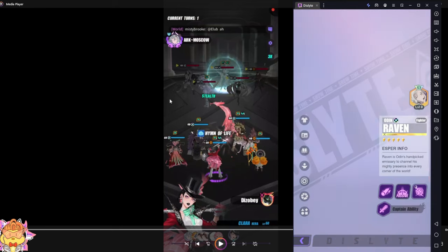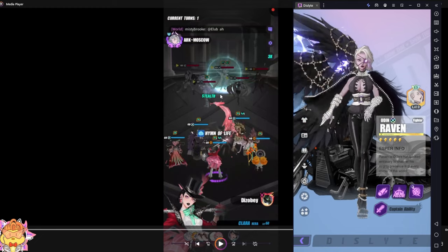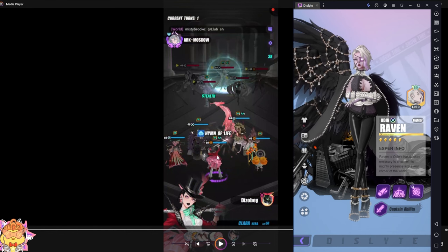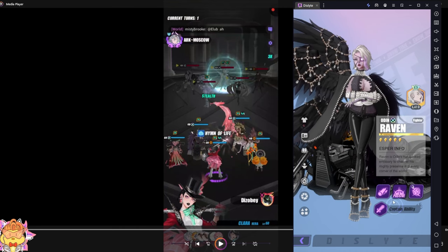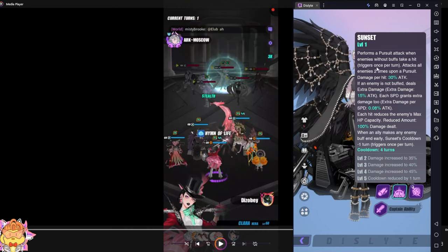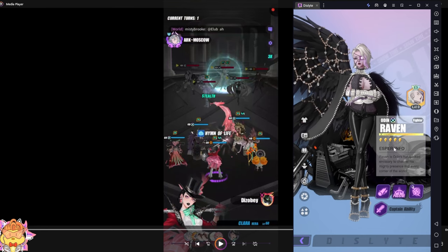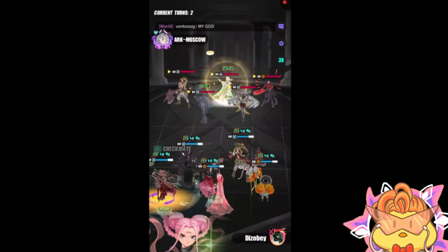Raven is the AOE damage dealer. His team is essentially a cleave team without needing a speed setup. Since Icky's team will always be slow, you don't need to build for speed — you just need an AP pusher that's faster than the Icky team. Raven has very strong AOE damage that can dispel all buffs, with follow-up pursuit damage. Keep note: this Raven is only R0 — not even R2. Raven can also deal extra AOE damage, inflict seal, and the S1 can buff still as well.